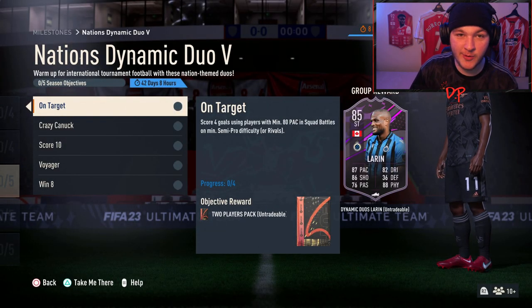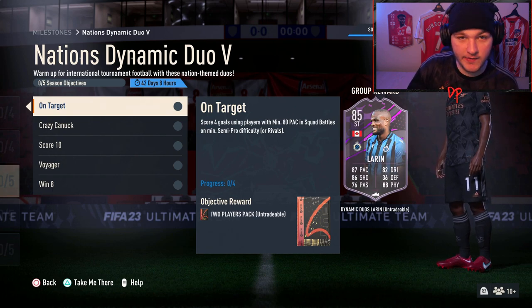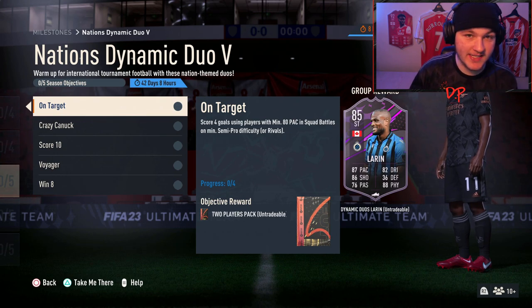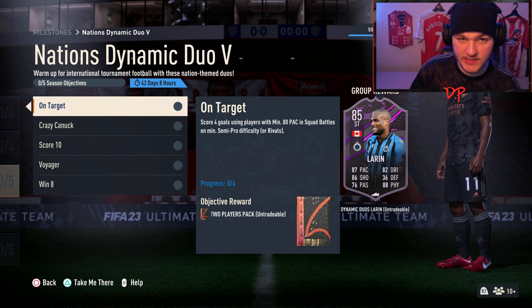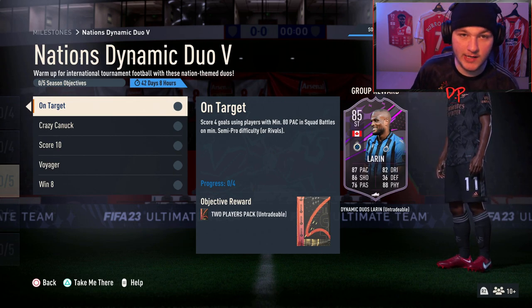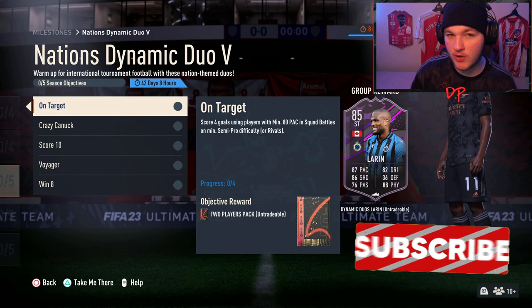Welcome everybody back to another objectives guide. Today we're looking at the Nations Dynamic Duo 5 objectives. Apologies this is about 16 hours late — EA released these cards at 6pm UK time, they had them added on FUT but didn't release them until 8 or 9pm, which being in New Zealand was like 10 in the morning for me. I only had a few hours sleep and wanted to go back to bed.